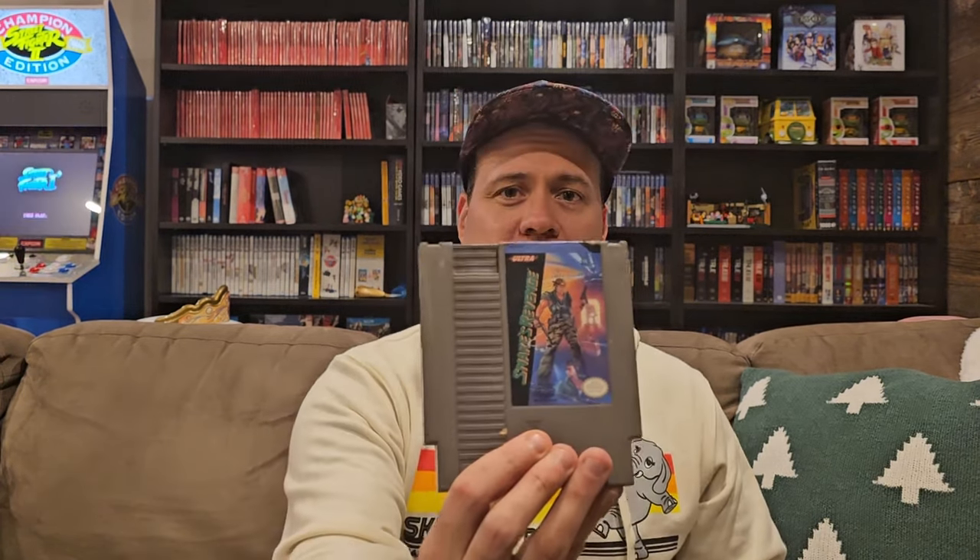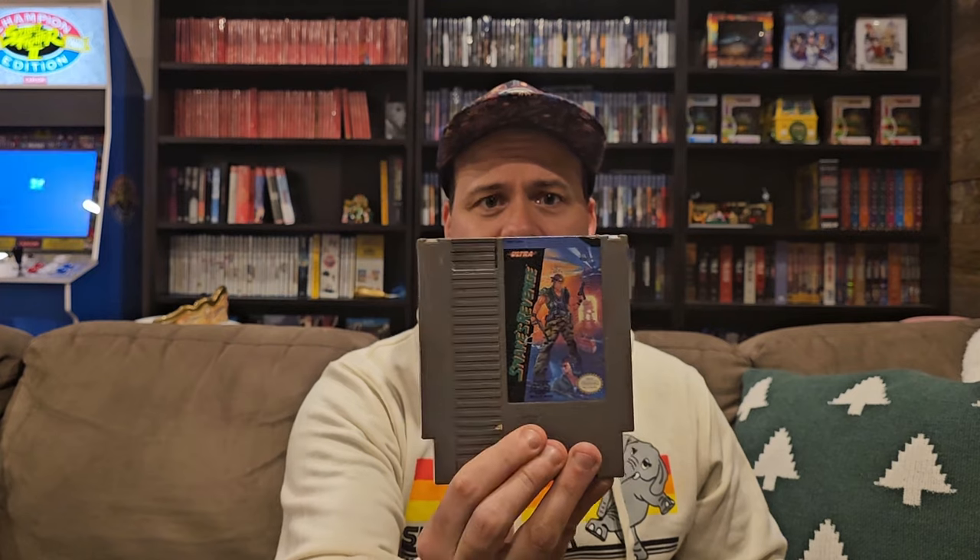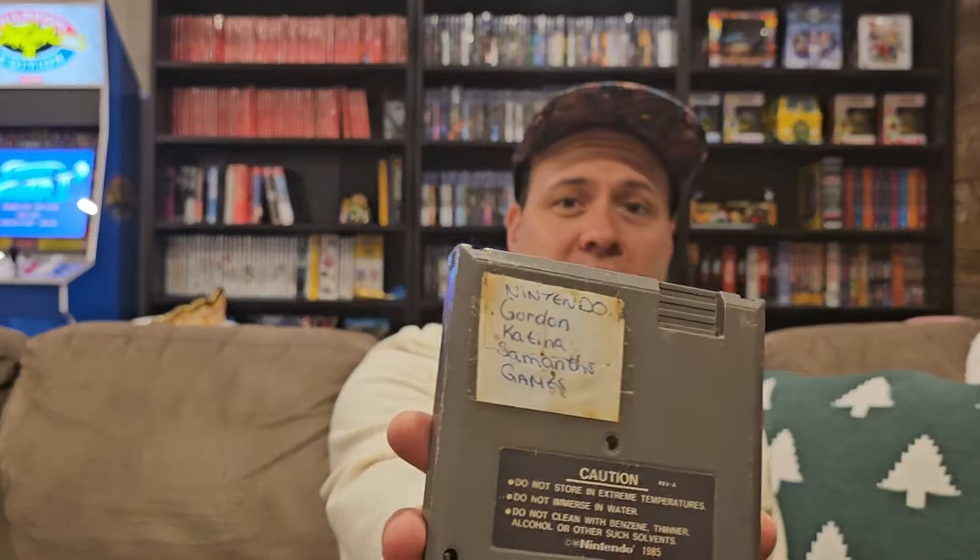Stealth. Snake's Revenge — Metal Gear 2, great game. And then we've got one that says Nintendo — Gordon, Katina, Samantha's Game. So I wonder if they put their names on it — the three kids had to share a game. That would have been rough back in the day having one Nintendo for three kids.